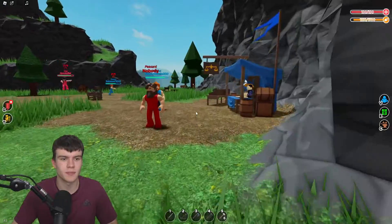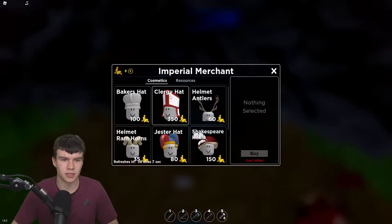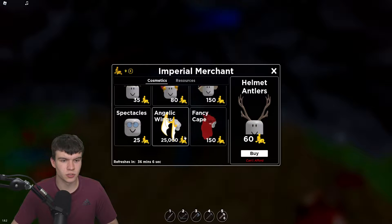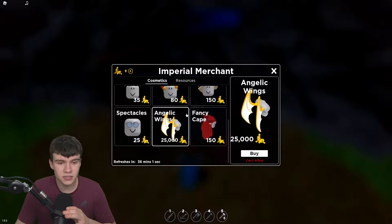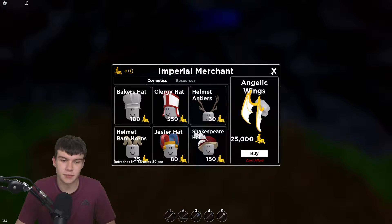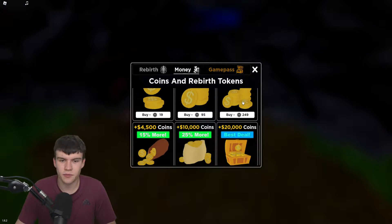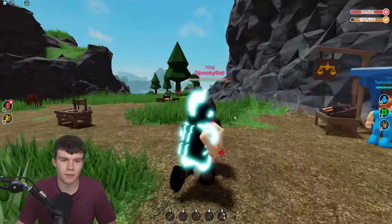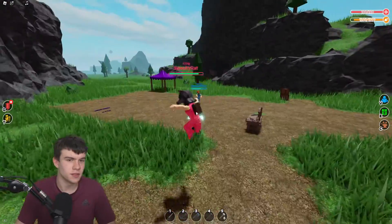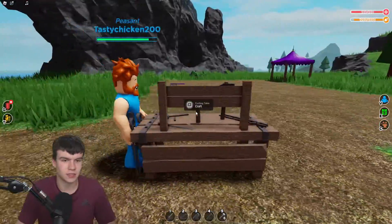Let's jump off this boat and see what cosmetics this merchant is selling. Pretty much he's selling some cool stuff — these Angelic Wings are really, really expensive. We've only got nine coins right now, to be fair. We can buy some coins in the store, but I don't think we'll go that route.